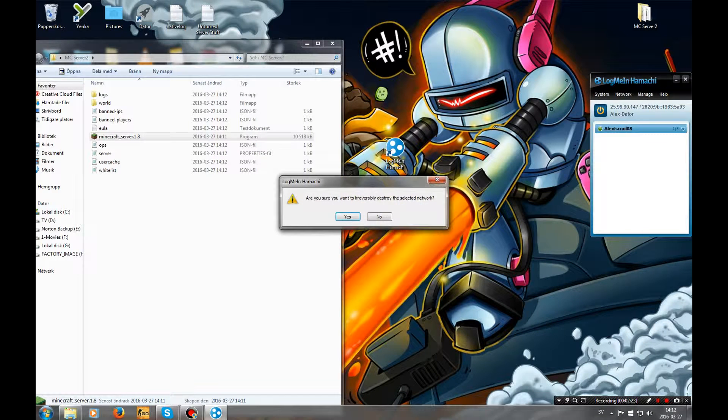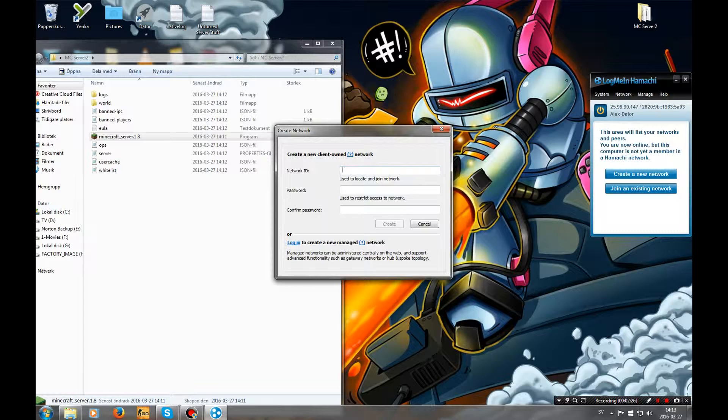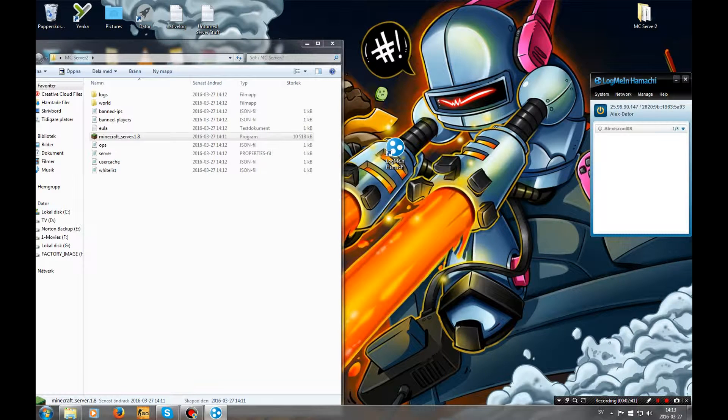When you first get it, it's going to look like this. You're going to create a new network — put an ID, a password, and repeat the password. Then create it.